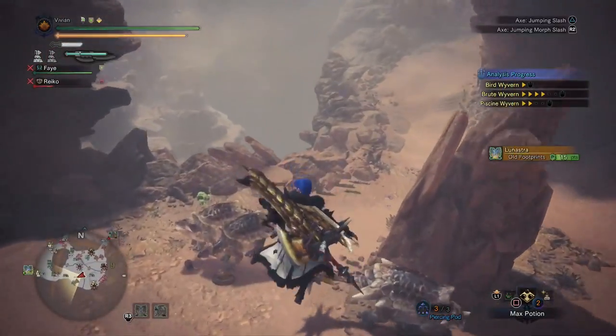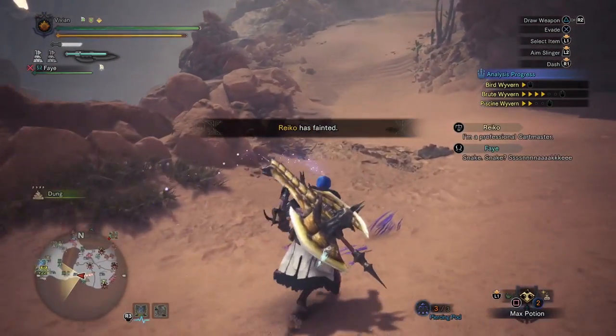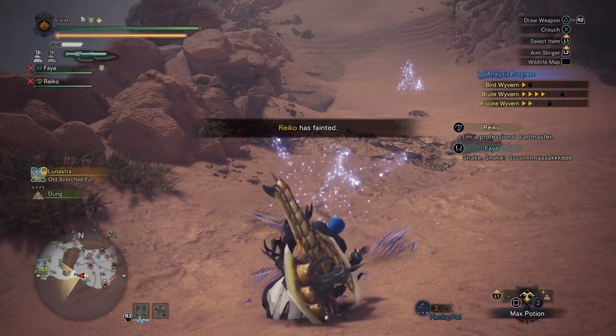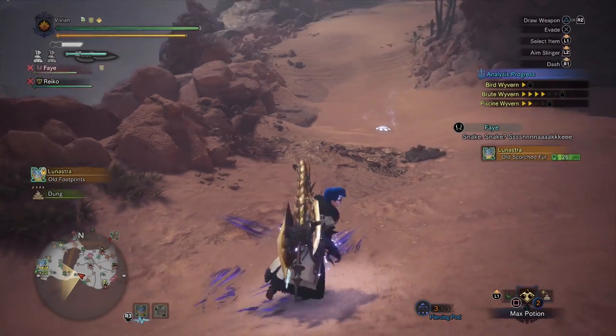Now that we understand how poison works, as well as how to calculate its effectiveness in terms of damage, let's talk about the practical application of that — which is going to be talking about why the Gold Rathian weapons are frankly overpowered.